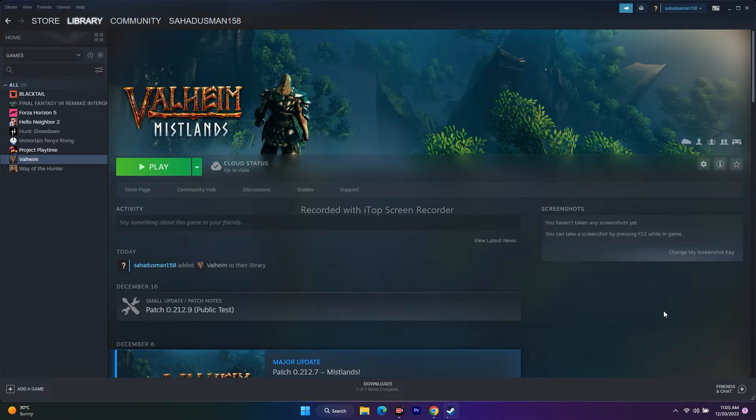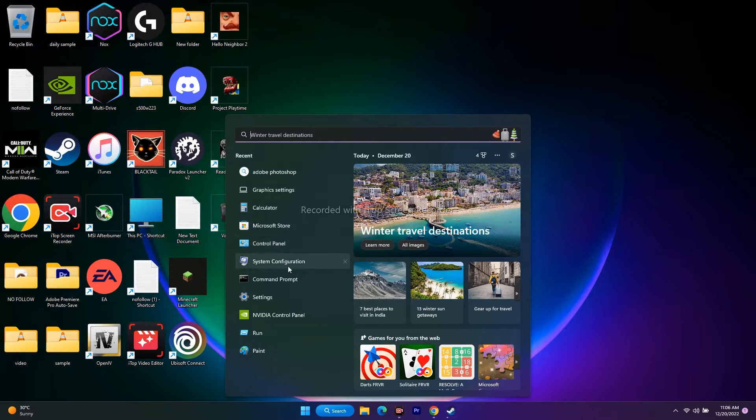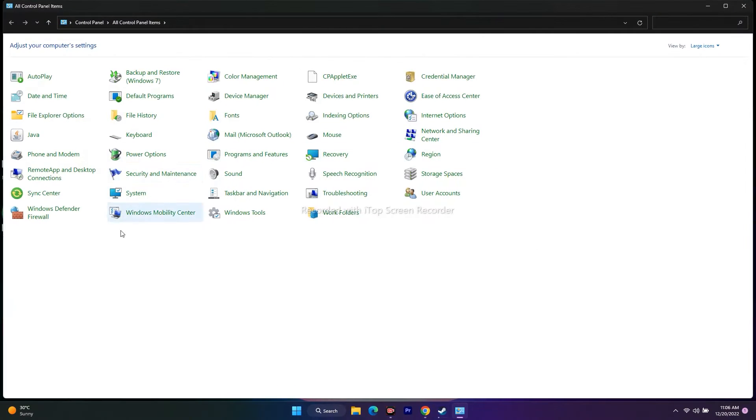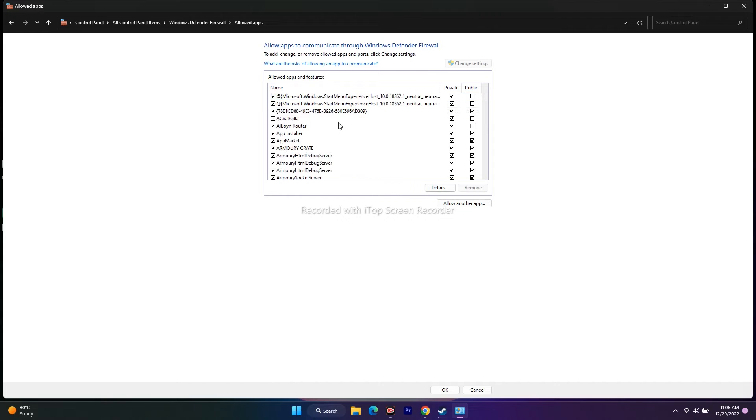The second step is to allow the game through Windows Security. Go to the search bar, open Control Panel, go to Windows Defender Firewall, then select 'Allow an app or feature through Windows Defender Firewall.' Scroll down and navigate to Valorant. Since it's alphabetical, check whether it's already added. As you can see, Valorant is already added here with both Private and Public checked — this is very important.